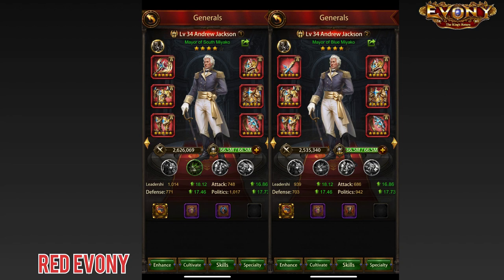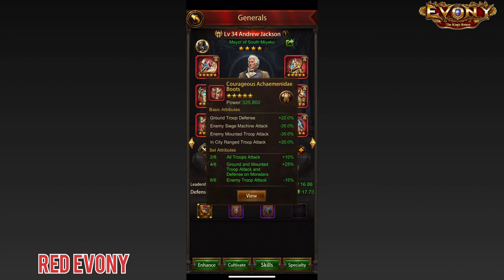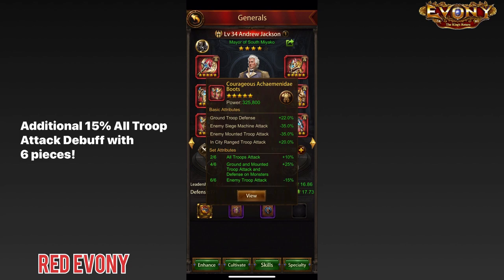You would be looking to replicate something similar on most, if not all, of your sub-city generals. It is also important to note that with this setup, we get the full 6-piece Akimene Day attribute for the minus 15% enemy troop attack debuff, and this debuff applies to all troop types across the board.